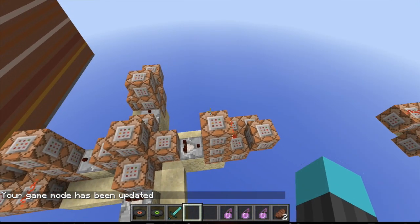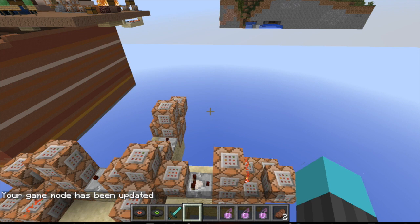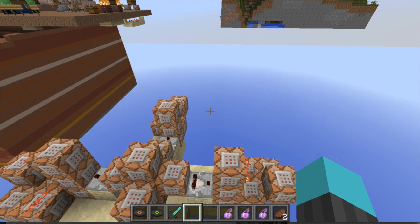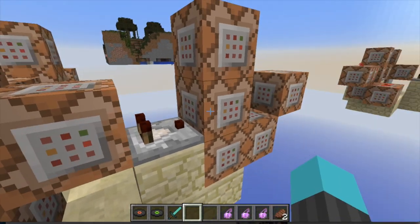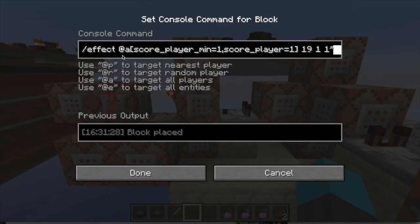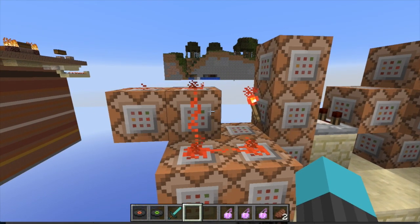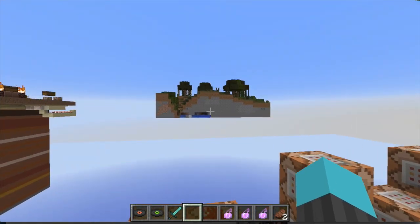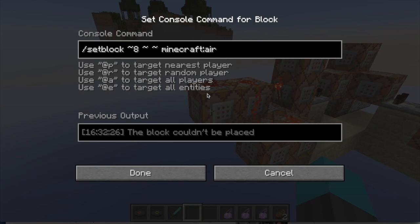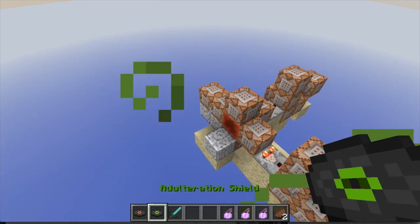Well, it's pretty simple. I'm literally giving you a poison effect and then immediately taking it away. I'm giving you poison one, because if you constantly give someone poison one, it's fast enough where it combines the effects and turns it to poison two. So this covers poison one potions. But basically this one is just testing for certain slots, it will play the iron golem walk sound, it will give you the poison effect, and it will clear the effect at the same time. Pretty cool — it makes a cool visual effect.